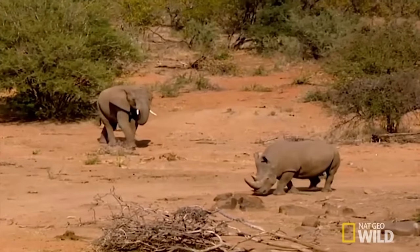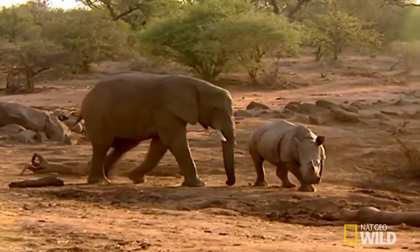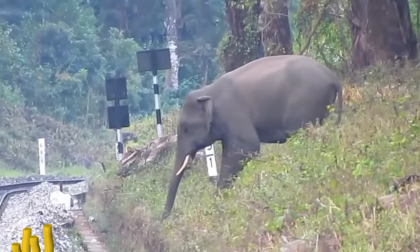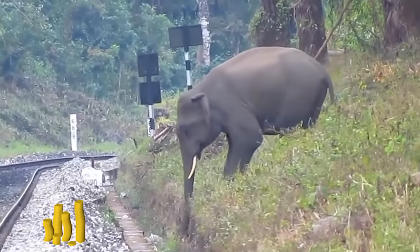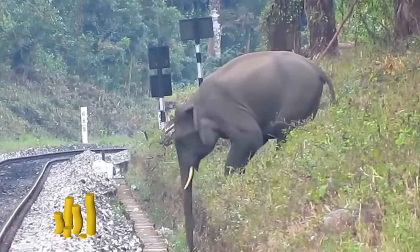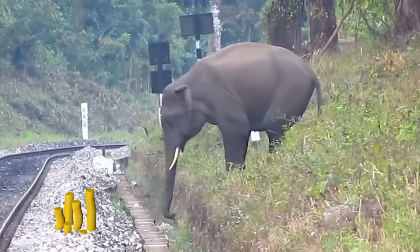Elephants are the tankiest land build in the entire game, even being able to shrug off hits from a charging rhinoceros. Of course, opting for the elephant is a huge sacrifice in terms of mobility. Not only are they much slower, but elephants also don't have access to the move jump, meaning they get hard countered by any obstacles.